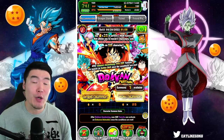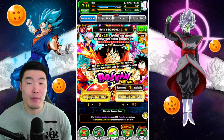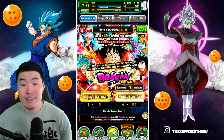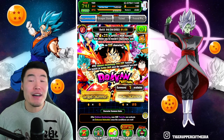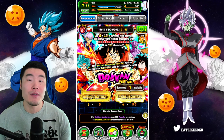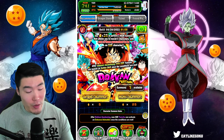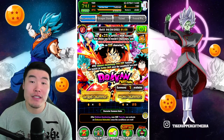This is gonna be a very quick summoning video. Originally, I was just planning to skip this banner altogether because it's Yamcha. But then I saw these discounts and you guys know I can't pass up a good deal — it's just impossible for me. So we're gonna do these three steps, these three discounted steps.